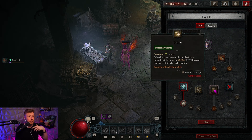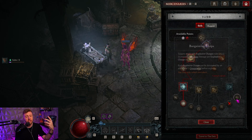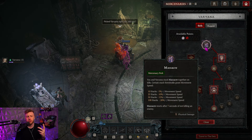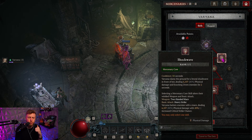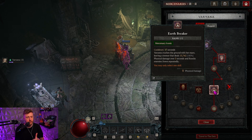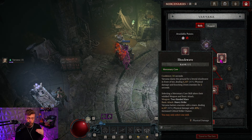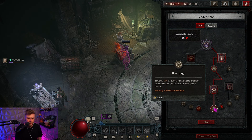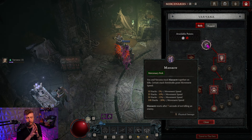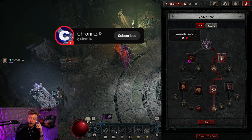Feel free to pause the video if you're interested in reading about these skills. Every follower or mercenary has their own little mini-game they play with cooldowns, mercenary perks, and their signature ability. For example, Variana has quite a lot of crowd control which you can increase with the skills next to her core skill. Earthbreaker here gives you a multiplier, and the perk Massacre provides a permanent almost 20% movement speed that resets after seven seconds of not killing an enemy — which during leveling is probably never going to fall off.